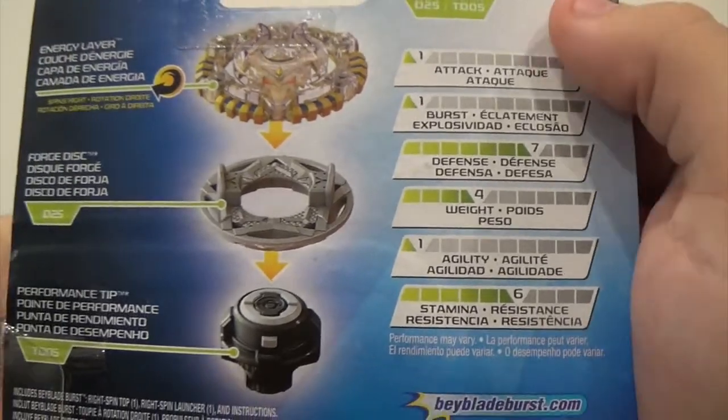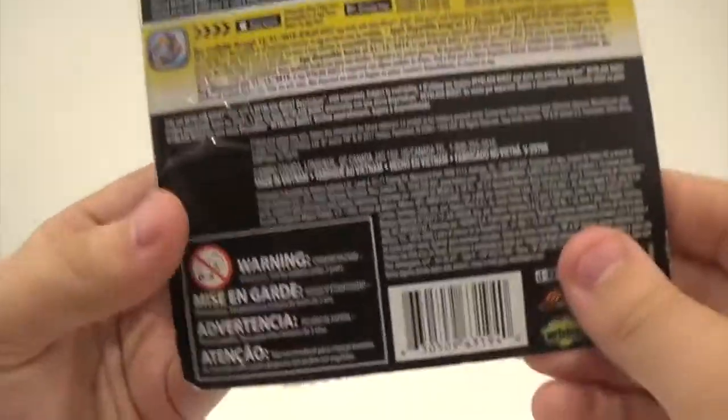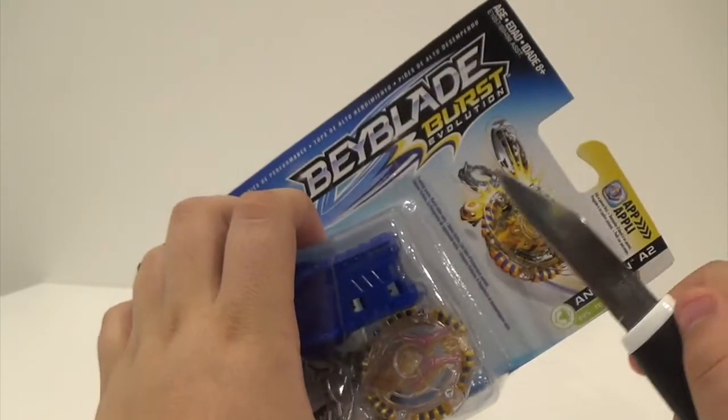I don't recommend going off Hasbro stats because half the time they're really inaccurate. We will be revealing the QR code for this as well. Without further ado, let's get to opening it. Will you take us away, Knife?